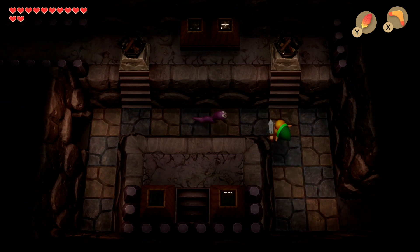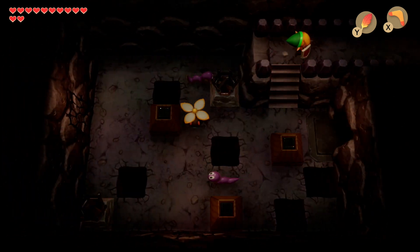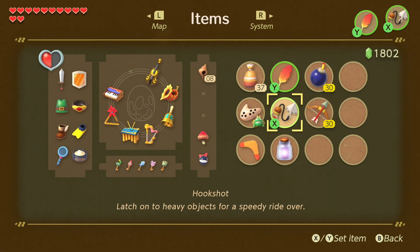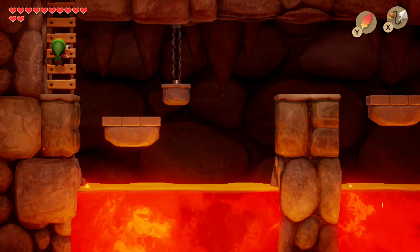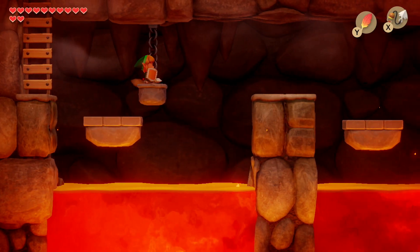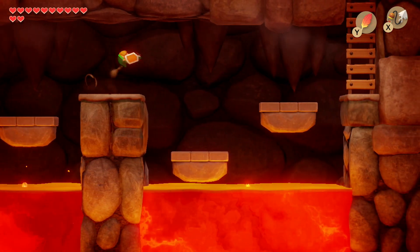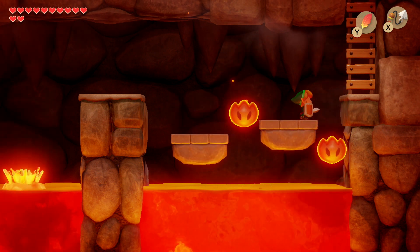Follow your way around. Head up onto the higher platform and use the hookshot onto that block. Now we can access this staircase and the underground path with the molten lava. Make your way across.